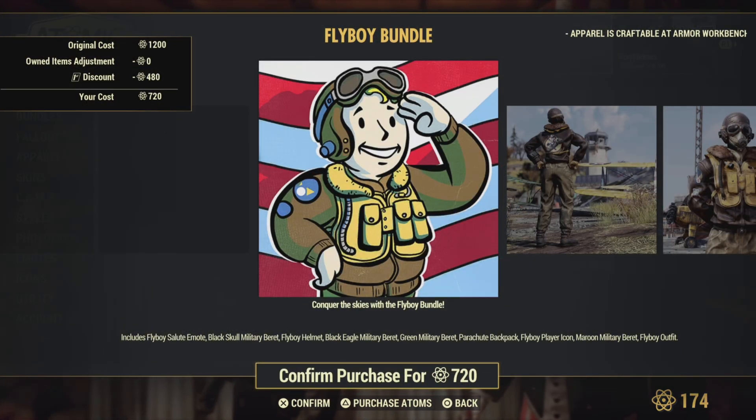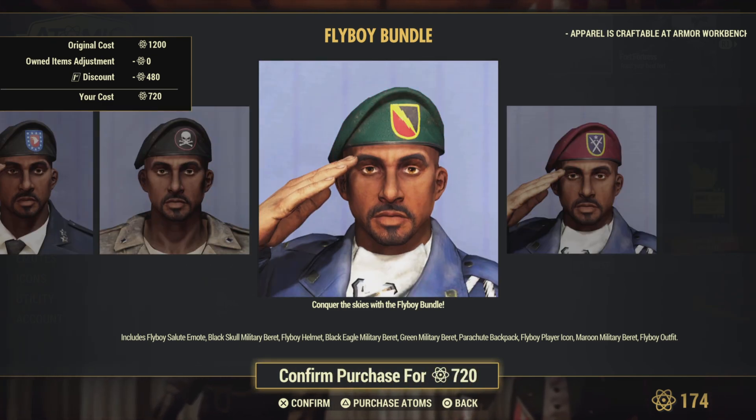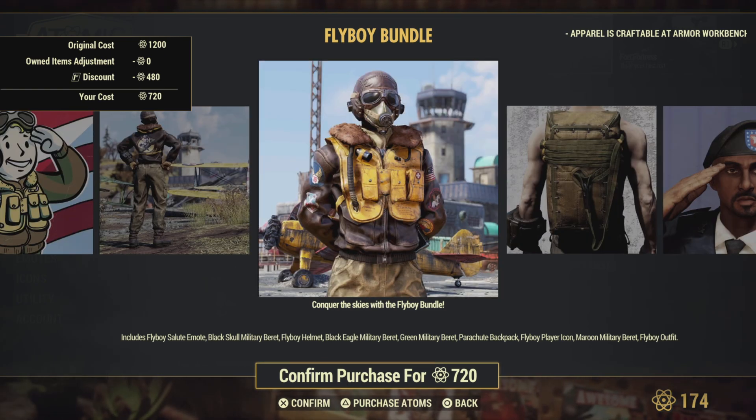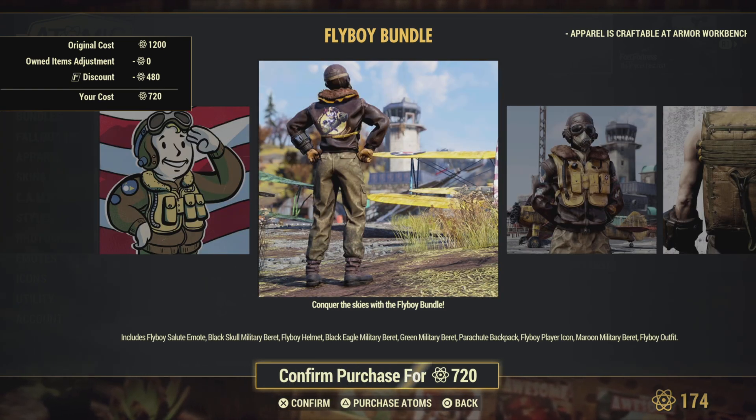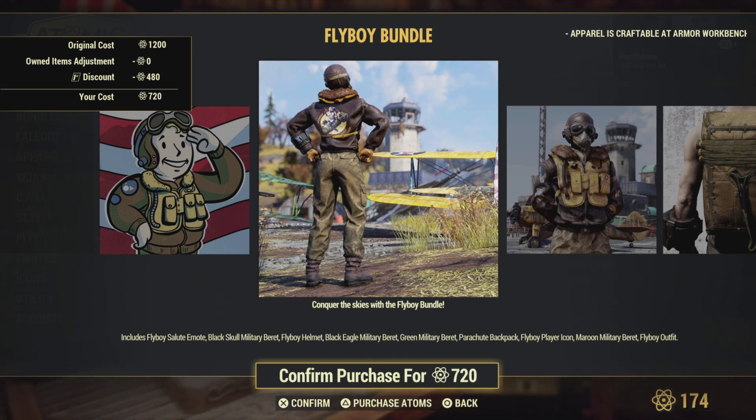Flyboy Bundle — I don't know why this keeps showing up in the Atomic Shop, but I really like that jacket. It actually has pants on the bottom, not Brotherhood of Steel Wonder Armor.